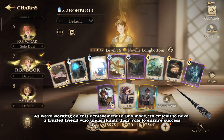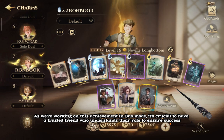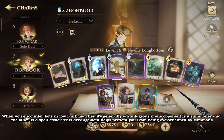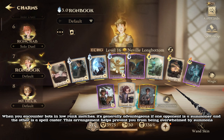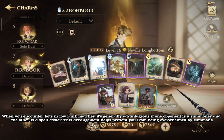As we're working on this achievement in duo mode, it's crucial to have a trusted friend who understands their role to ensure success. When you encounter bots in low-rank matches, it's generally advantageous if one opponent is a summoner and the other is a spellcaster. This arrangement helps prevent you from being overwhelmed by summons.